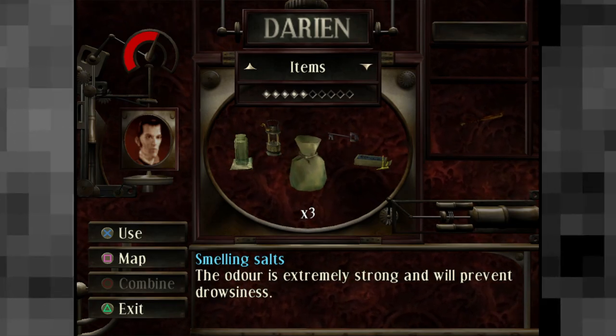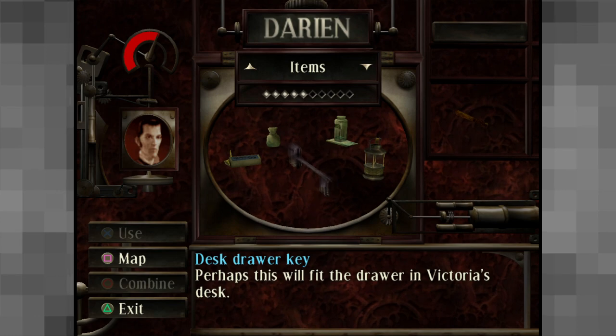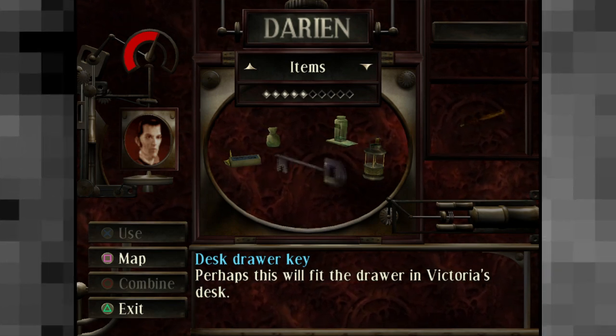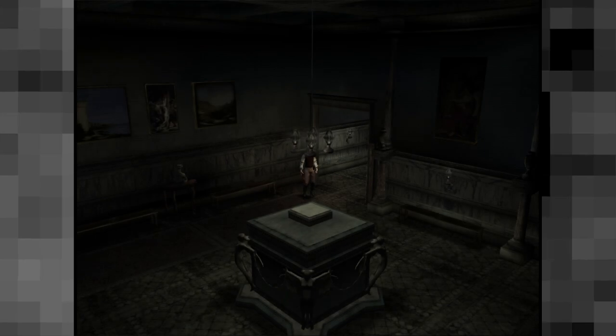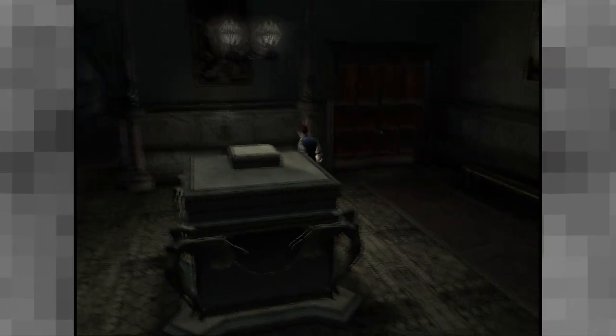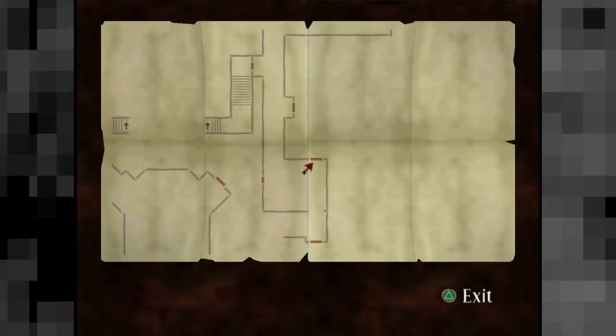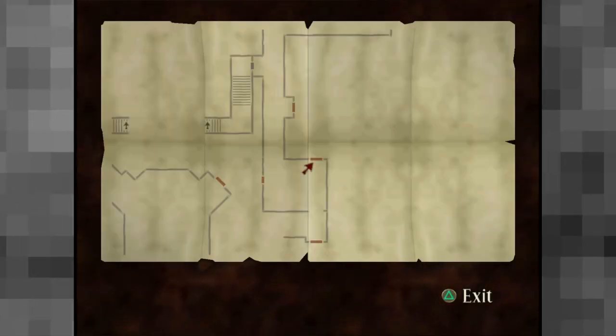Hello again folks and welcome back to Let's Play The Curse: The Eye of Isis. I'm your host Darius. Last we left off, we were trying to find Vivian's desk but instead we had only found a big chunk of weird yellowy mist. We're going to attempt to find our way back to the library.